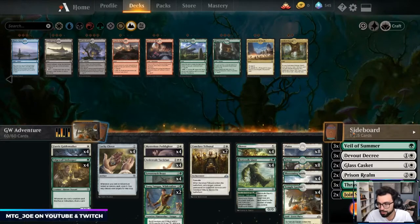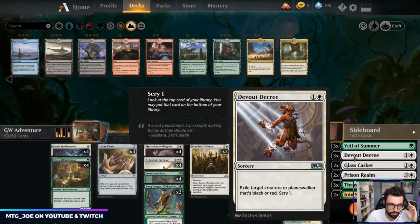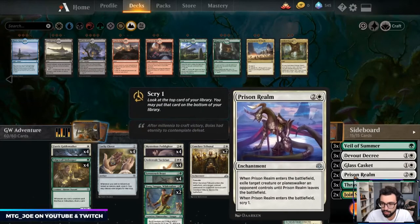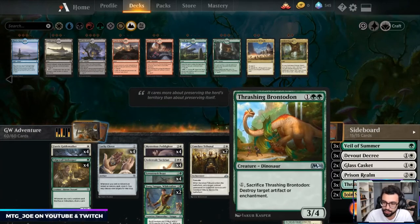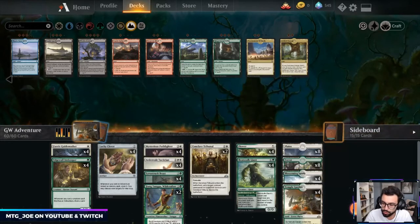Sideboard-wise, this is just some cards that I think could be useful in the deck, obviously with the consideration that we are budget. Veil of Summer versus black-based removal. Devout Decree versus black or red removal. Glass Casket versus smaller creatures — think of it as exile for anything cheap. Prison Realm versus creatures or planeswalkers, something like Oko. Thrash and Brontodon versus any sort of artifact-based deck, or even aggro just as a big body. And Join Shields is for board wipe decks to protect our creatures.